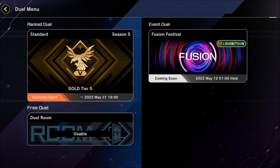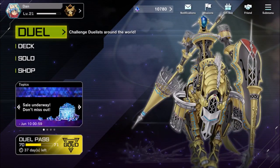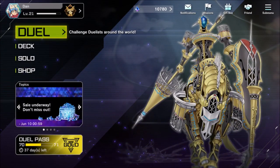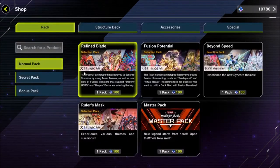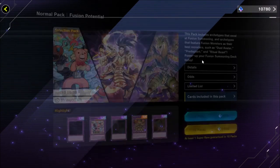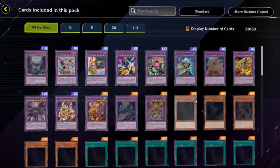Super Polymerization is legal in the Fusion Festival, which makes sense — if you're having a fusion event and don't have the strongest fusion card ever printed, why are we here? So on the topic of fusion, let's take a look at the Fusion Potential pack.